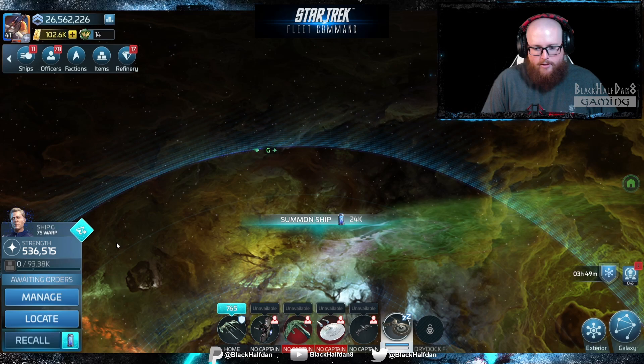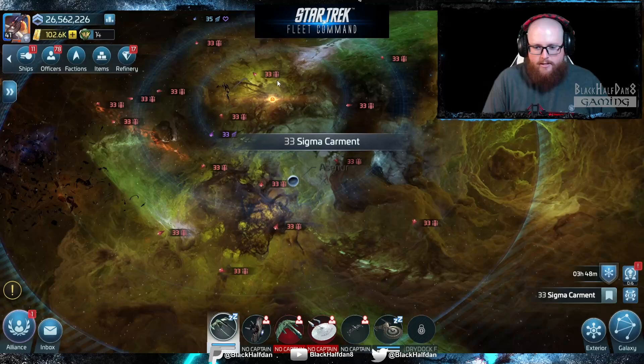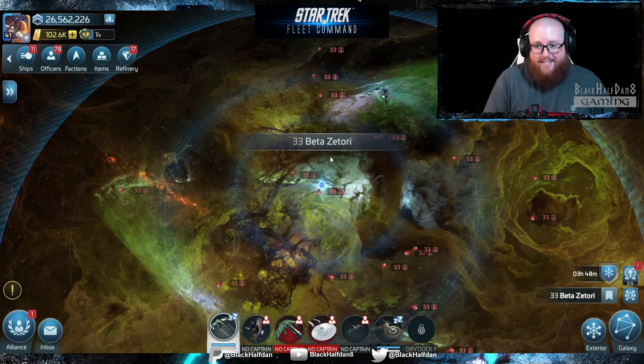I went ahead and tossed my Discovery out here so we can do this a little bit faster. I'll just yank this ship over to it. As we did in Borg Probes Part 2, what we like to do is go peek into each one of these level 33 systems over here in Romulan space to see if we can get one of those assimilated Ferengi traders.